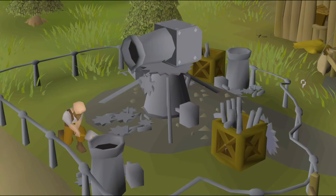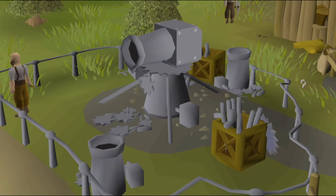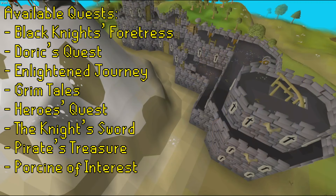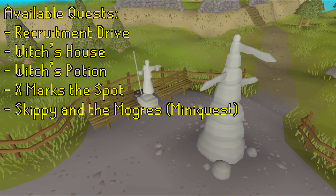You will be able to complete the Frozen Door mini-quest with only Asgarnia unlocked, not requiring the completion of Desert Treasure 1, which is normally required to start the quest. The quests — The Black Knight's Fortress, Dorik's Quest, Enlightened Journey, Grim Tales, Hero's Quest, Knight's Sword, Pirate's Treasure, Porcine of Interest, Recruitment Drive, Witch's House, Witch's Potion, X Marks the Spot, and the mini-quest Skippy and the Mogres — will all be completable with only the Asgarnia area unlocked.